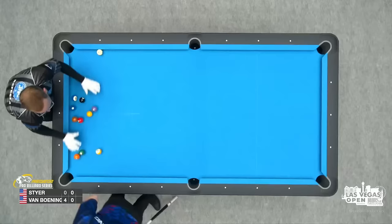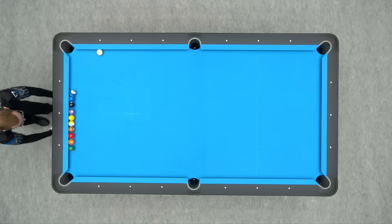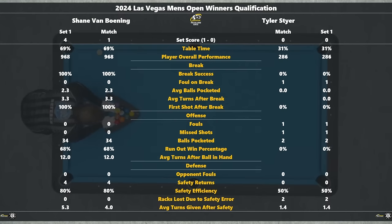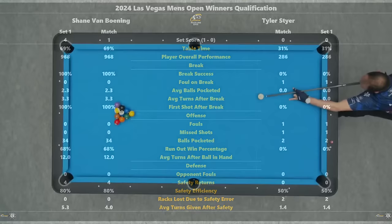But still, we will go into the second set, and we could see the same thing coming from Tyler. One of the more interesting facts is that Shane, after the break, 100% had a shot after the break. The first shot. So he had a good safety opportunity, or a possible run out. And that's quite a feat. To make a ball on the break 100%, but then also to get something after is huge.